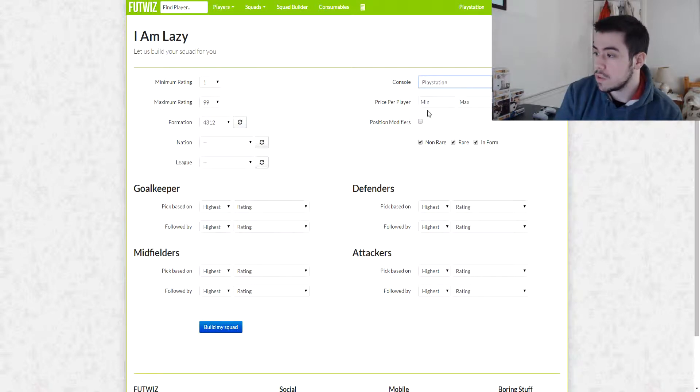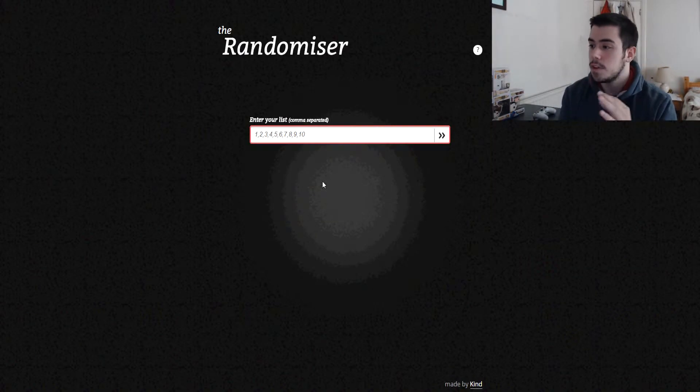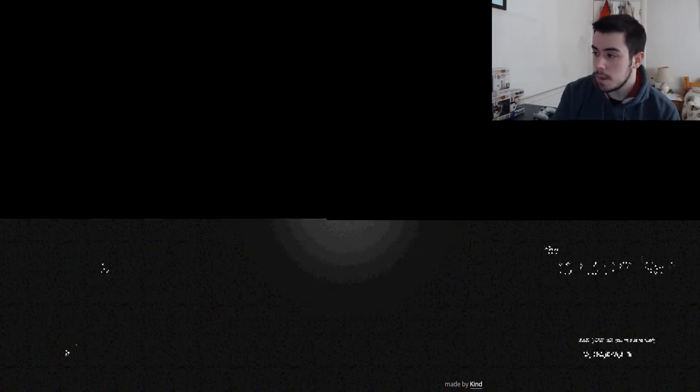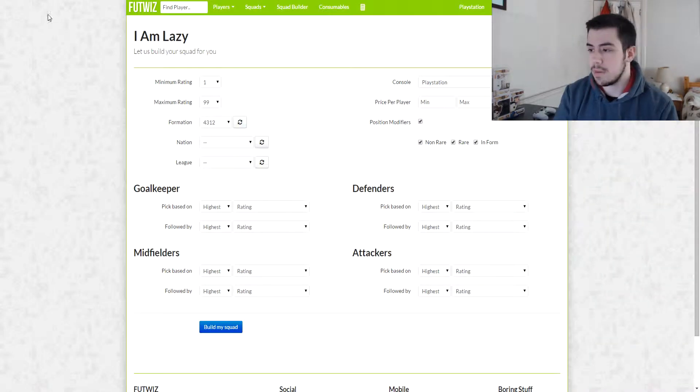Going to set the console — I'm on PlayStation. We're going to set position modifiers. Now we choose between nation or league. Going to the randomiser — I have 1 to 10. Every odd number is a league, every even number is a nation. So it's a nation. We're going to randomise the nation now. And when we finally get one... Iceland. I think they have a full team, so let's see what team they build us.